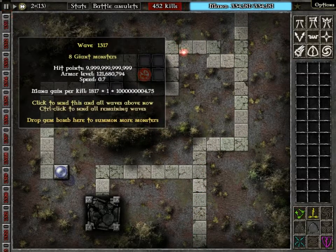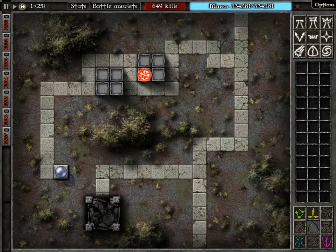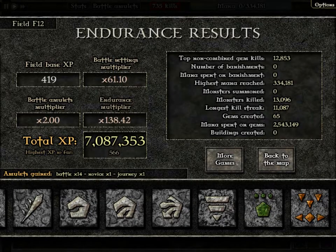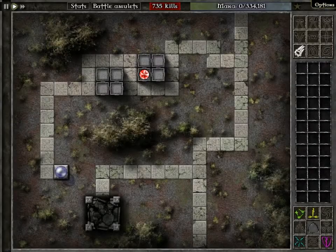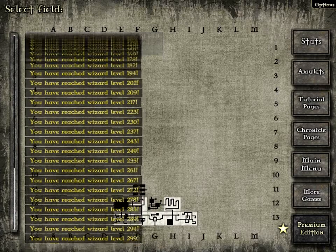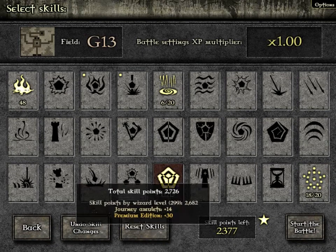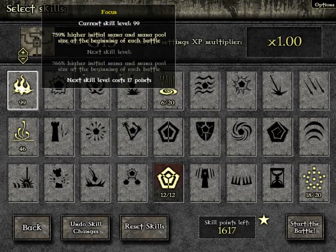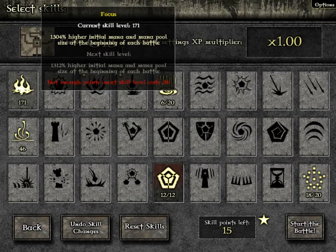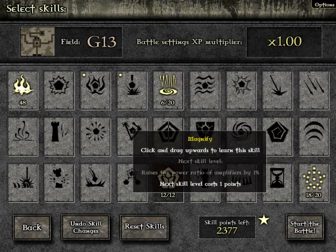We're almost done — we're on wave like 1,130 or so, actually really close. I'm going to turn speed hack on, then turn it off. As you can see, we got about 7 million XP. Go back to the map. We're going from like wizard level 35 to 300. Then if we go forward to skills — 2,377 skill points. Like, we can't spend them fast enough. You're starting with 1,304% higher initial mana. Why would you ever need this? I'll just undo that so it goes back. As you can see, that's how you cheat at this.